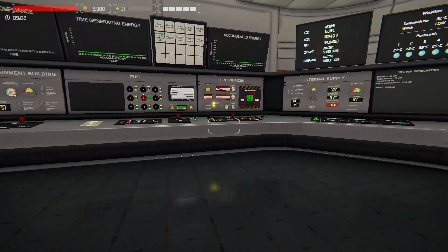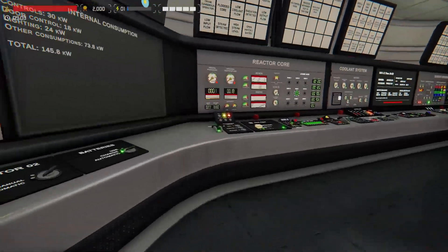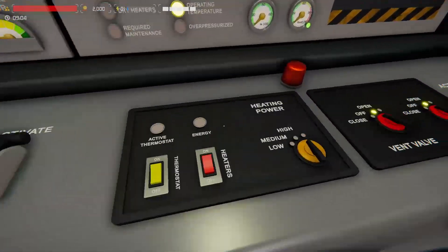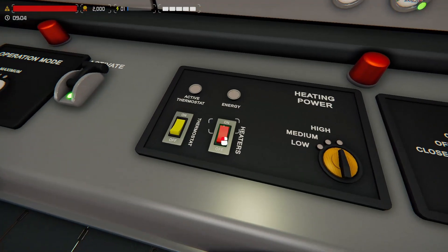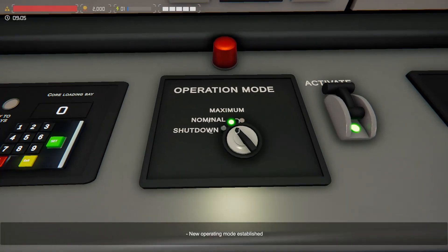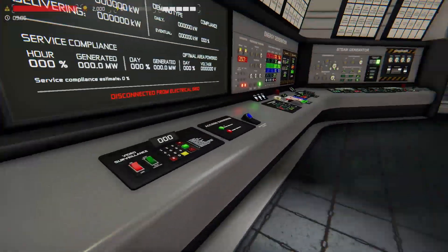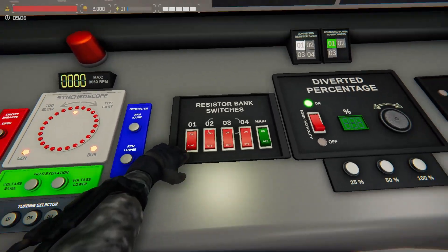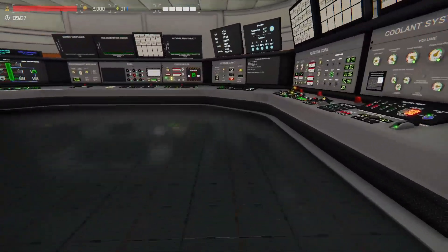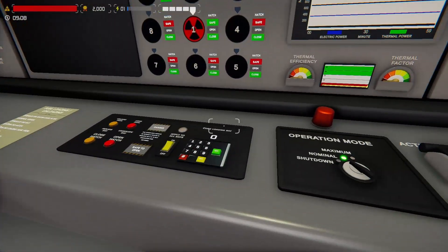We are going to start this reactor. A few things we've got to do first as always — everything is already activated. I am using my checklist: pressurizer thermostat on, pressurizer on, heat on. The new operating mode is staged nominal. We are going to verify that our control rods are inserted at 100, verify that our resistor banks are on, set our condenser vacuum on, verify that we are on external power supply with our generator set to manual, and load fuel.